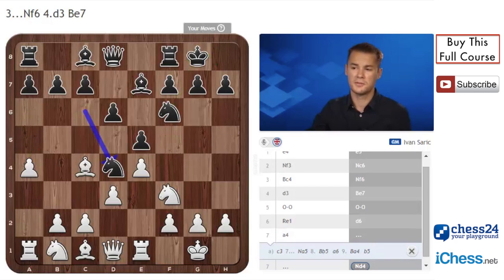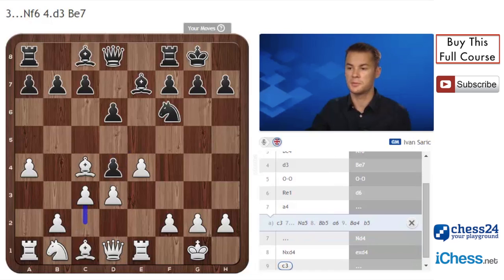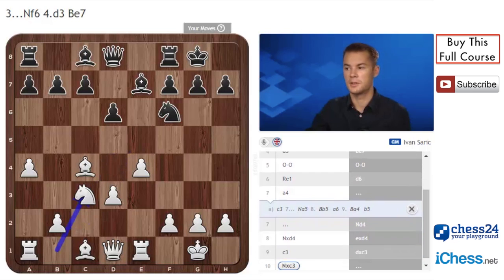First, Nd4, which is not a good option for black. After Nxd4, exd4, c3, dxc3, Nc3 - this is a typical reaction for white.